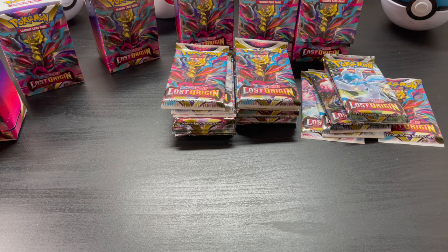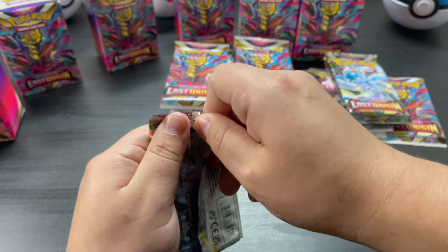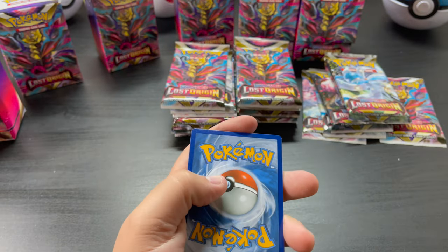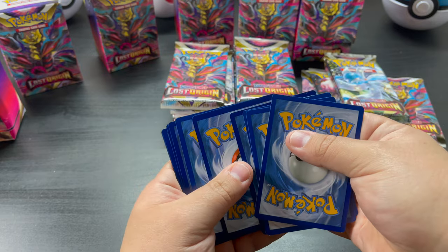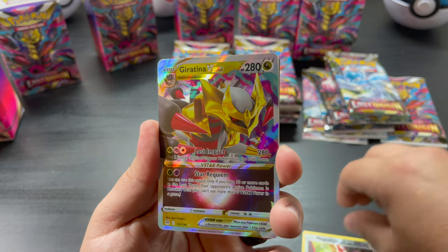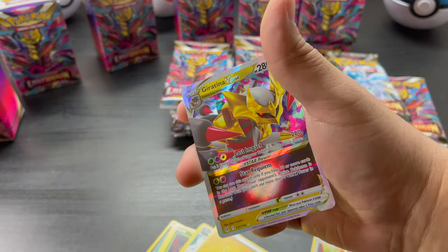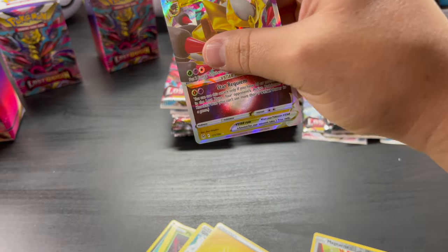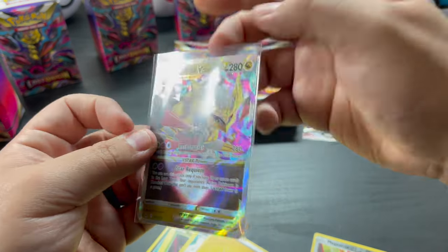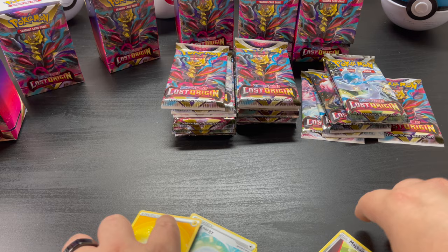Let's start another stack. One, two, three, four, five, six — boom, nice! Giratina V-Star! Dude, nice! Not the one I was looking for, but hey, it's a V-Star and I like V-Stars a lot. Got it upside down. Nice — man, it's a bit off there, that sucks. But nice — oh, I dropped it. Can't complain though, it's a V-Star!